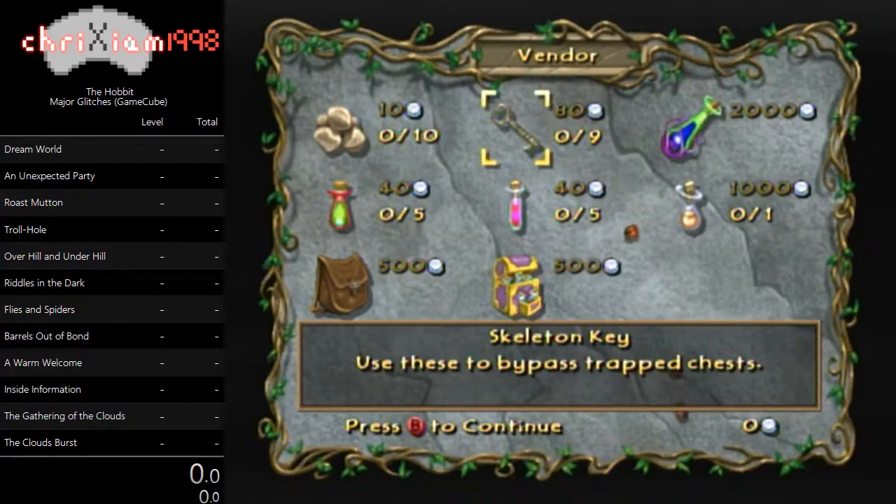For pretty much every level, you want to have the metronome at a tempo of 118, which is what I found to be the most consistent. In Barrels Out of Bond, you want to have it at 116, and in Inside Information, you want to have it at 120. Those are the most consistent numbers that I found from my testing, so I'm going to go ahead and set the metronome.